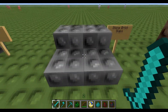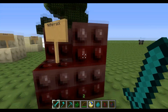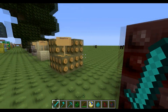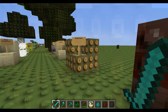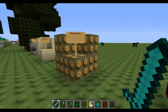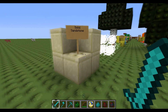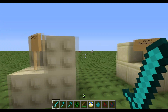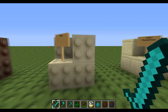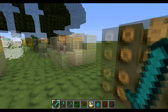We got stone brick slabs here. Some netherrack — nice burgundy color. We got soul sand. We have the ugliest glowstone known to mankind — that is so ugly, I don't even know what to say. We have sand right here. Although that doesn't make sense, because if sand falls, then why would you be able to put something on the side of it? Like why are there little bumps on the sides? Whatever, being nitpicky.